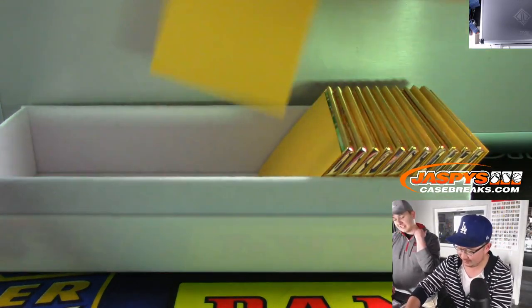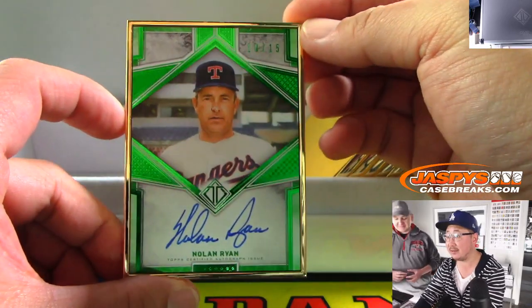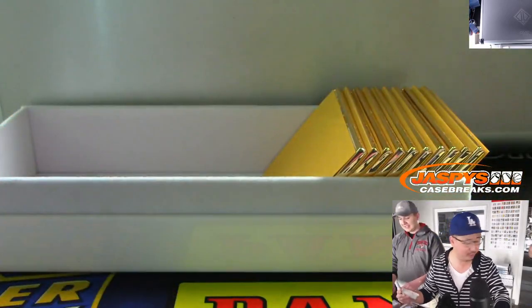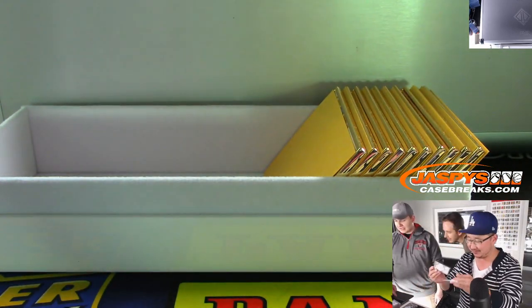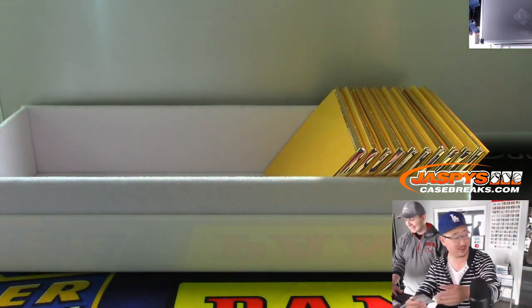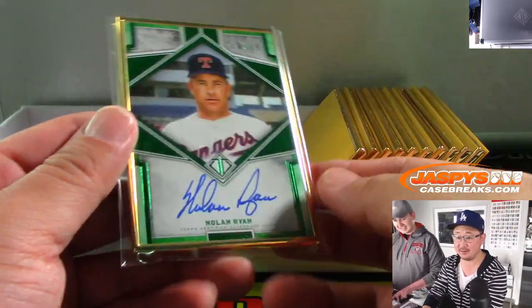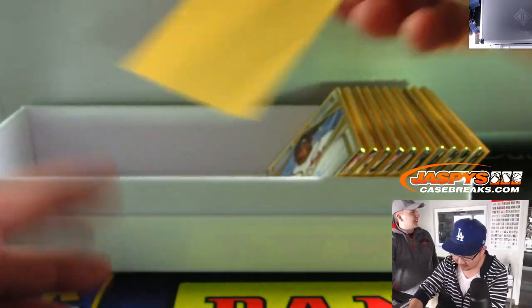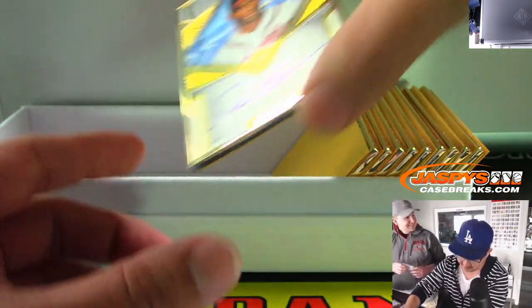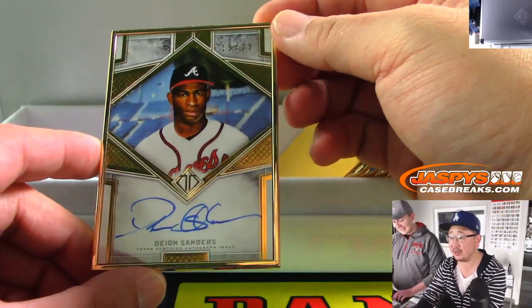There's Nolan Ryan, ten out of fifteen. The Billy Ripken bat knob card where he wrote that — it still sells well, like the C-3PO card. Nolan Ryan to fifteen. Deion Sanders has been signing more — fifteen out of twenty-five, Braves edition, Neon Deion Sanders.